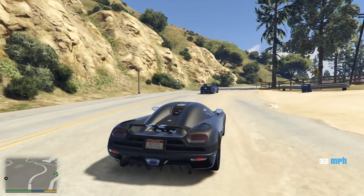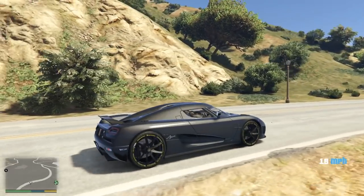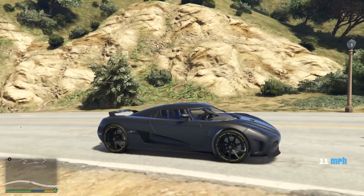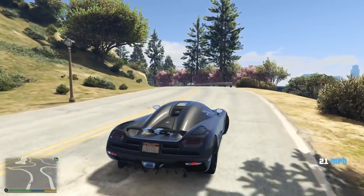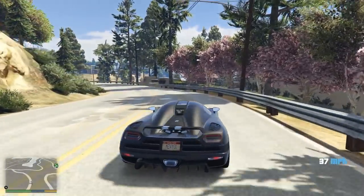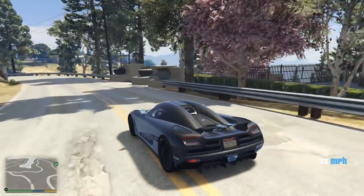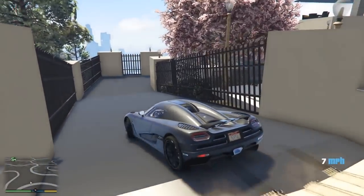So we're in GTA right now as Franklin, driving around in our Koenigsegg Agera, 2017 model — it looks absolutely beautiful. Let me know what you guys think down below. Anyway, let's head over to our mansion, it should be right over here. I've never actually explored it before so we're going to be doing this together at the exact same time.